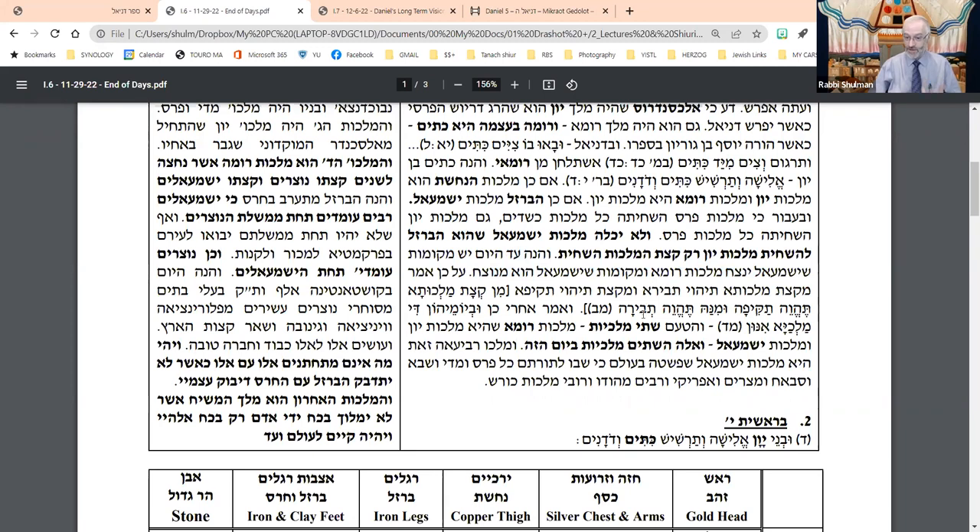Therefore, says Ibn Ezra, that's the reference in Daniel to the two materials — clay and iron — one being stronger than the other. At certain periods, one of these kingdoms would be stronger. That's why it says in the Nevuah itself: 'Some of the kingdom will be strong, some of them will be weak.'